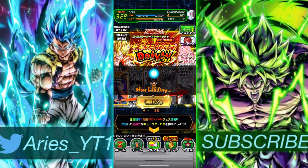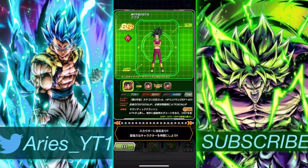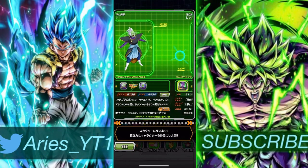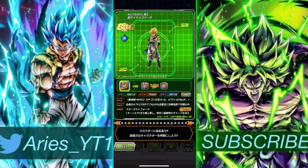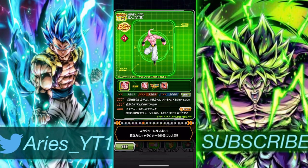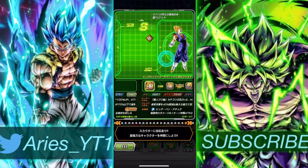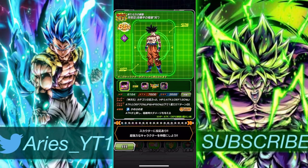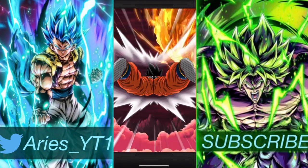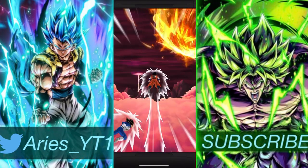Looking at the featured units, there are a lot, but there are only two units that I can't use — this guy right here. My Gogeta luck is kind of crazy but I don't want to jinx myself for the future Gogeta. Him and this guy right here — they are both the only rainbow TURs that I have on this account.